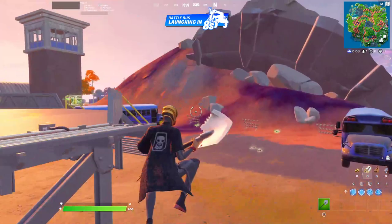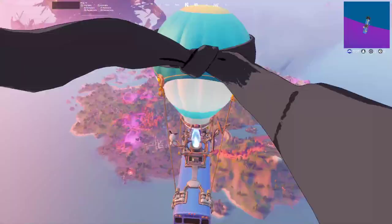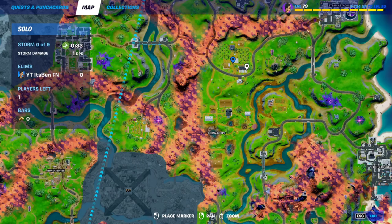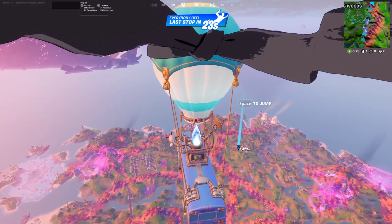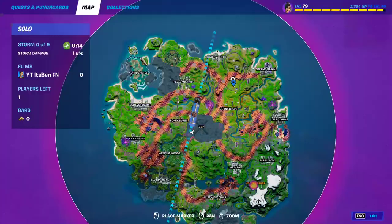When you load into your solo game — you can do it in any game mode — where you want to go ahead and land is basically this location right here on the map. We're just going to land over there and I'm going to show you exactly where these golf carts actually are.